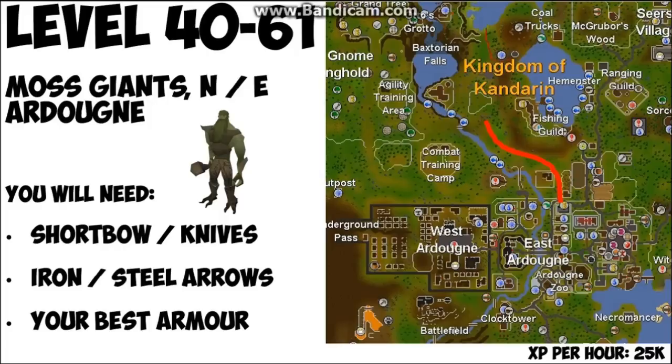From level 40 to 99 I'm going to show you the cheapest way to get to 99. The first step is from 40 to 61, and for that you're going to be killing moss giants which are northeast of Ardougne. I'm going to show you the safe spots you can use in just a second.